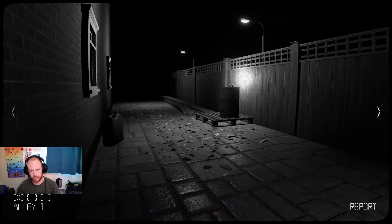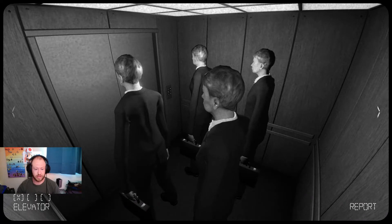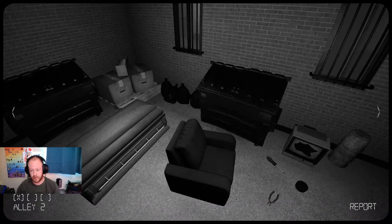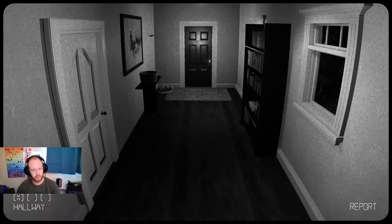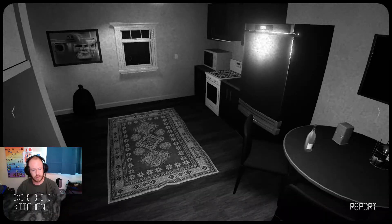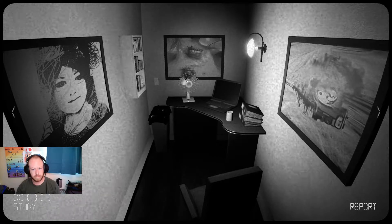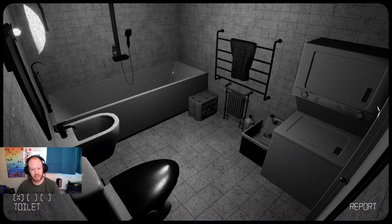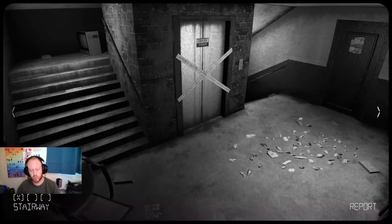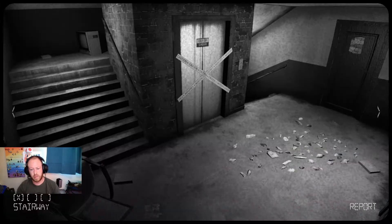Those guys in the elevator — they're not getting out, they're never leaving. Do they even know they're stuck? Should I tell them? How do you tell somebody they're stuck in an elevator forever? Everything's looking pretty normal here. Has that light always been there? I'm sure it has — otherwise, what would there be a light switch for? I've never noticed that outlet before — again, I'm not gonna go looking.